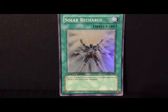It's still a very nice way to gain an extra two cards if you don't have any useful cards in your hand. All you really have to do is discard one Lightsworn monster. And as you can see, that guy on the card has his hands up like, 'Oh yeah, I just got two cards, haha.'